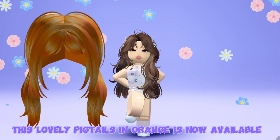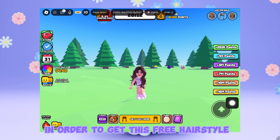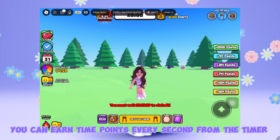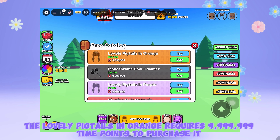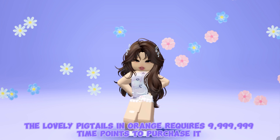This lovely pigtails in orange is now available at UGC Don't Move. In order to get this free hairstyle, you need to stay in the game to earn time points. You can earn time points every second from the timer. Click 'Get UGC' here to view the free hairstyle. The lovely pigtails in orange requires 9,999,999 time points to purchase it.